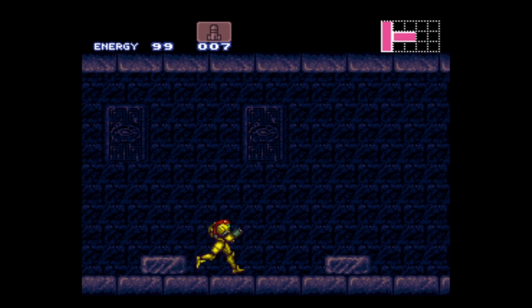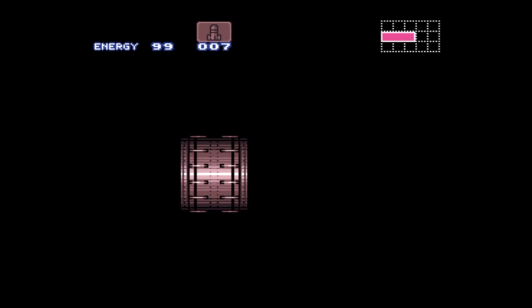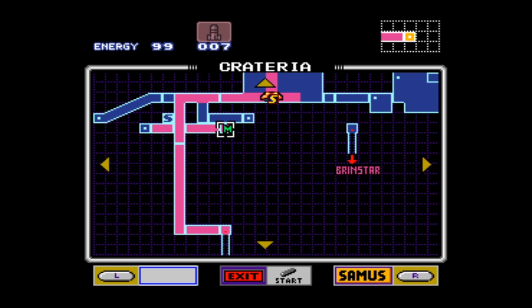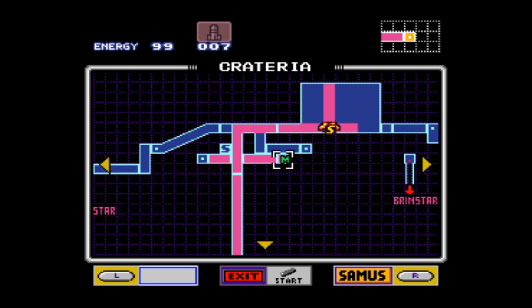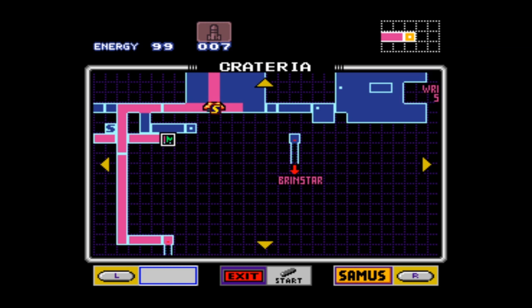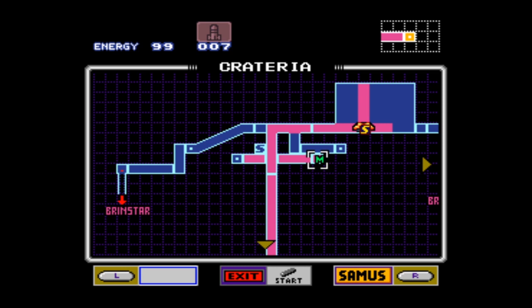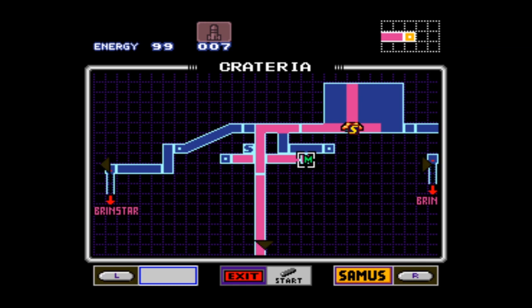Oh, I want the energy. It must go somewhere if it's continuing. Map data access complete! Now you have a full map of Crateria. Crateria is the starting area, and as you can see it's only this little area. You actually ended up going down into Brinstar earlier — that elevator you took, that's Brinstar. The pink area is where you've been; the blue area is where you haven't been. So there's a way down to here, and we're gonna go try that.